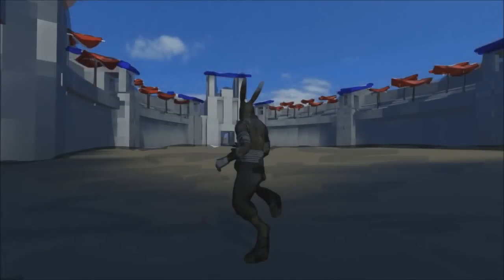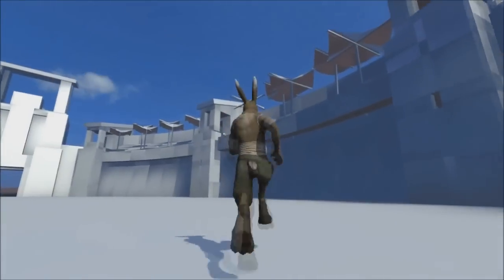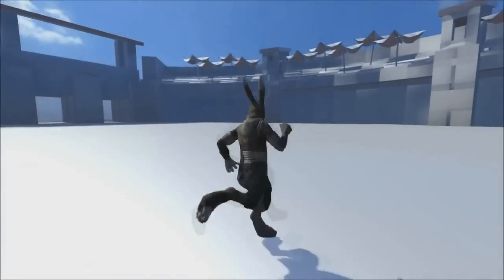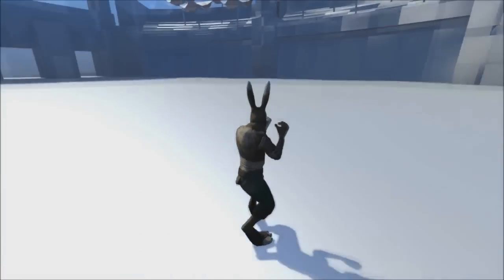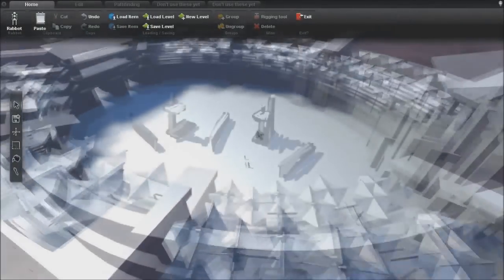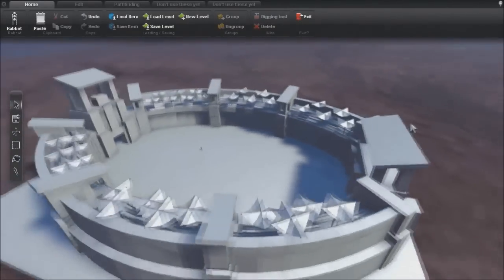So this is sort of what it'll look like coloured in. He's had a little go at making it look finished. It's like a big arena, isn't it? I guess that's what it is — an arena. He's fighting! No, he's zooming out. So I think this is something from in the game, but it's kind of just there.